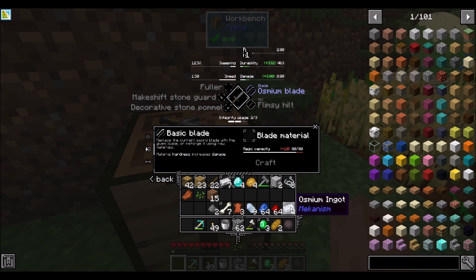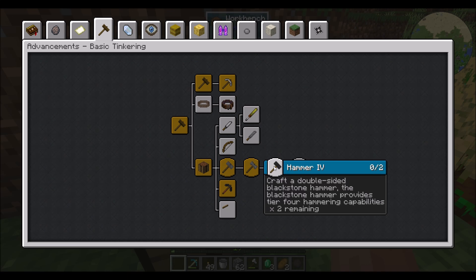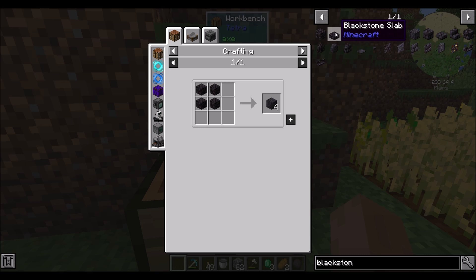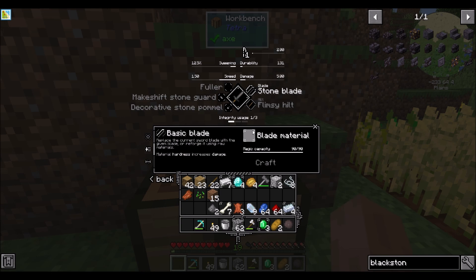Maybe it's just the osmium that requires tier 4. The blackstone hammer provides tier 4 capabilities. Blackstone — that's nether blackstone. So we're going to have to pop into the nether if we want to get to tier 4. Good to know.